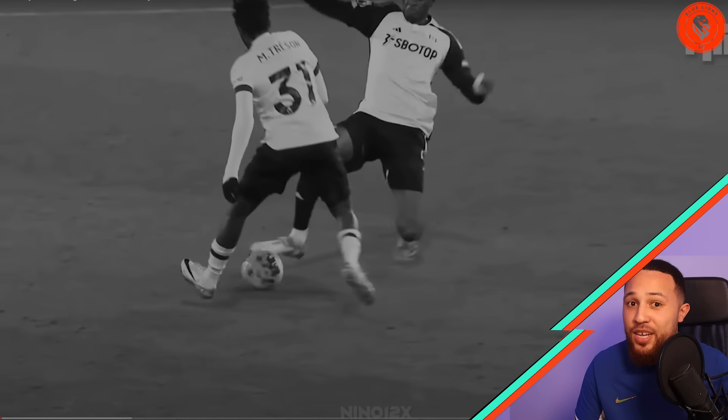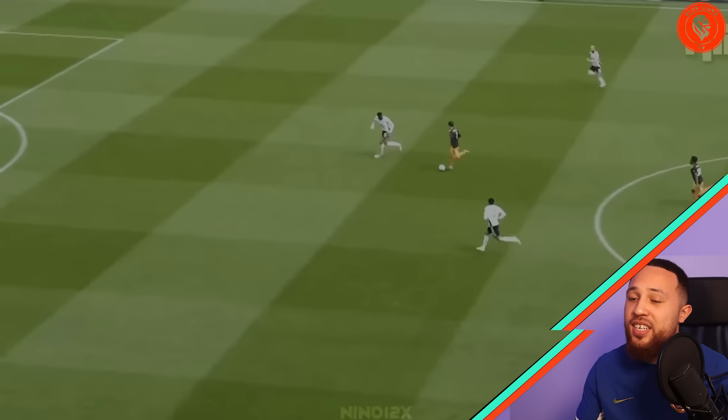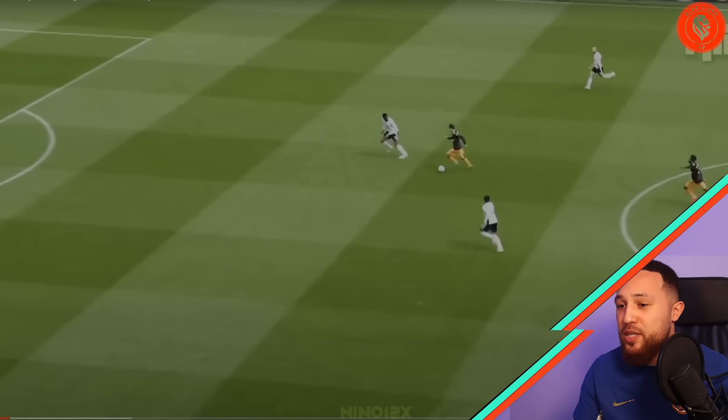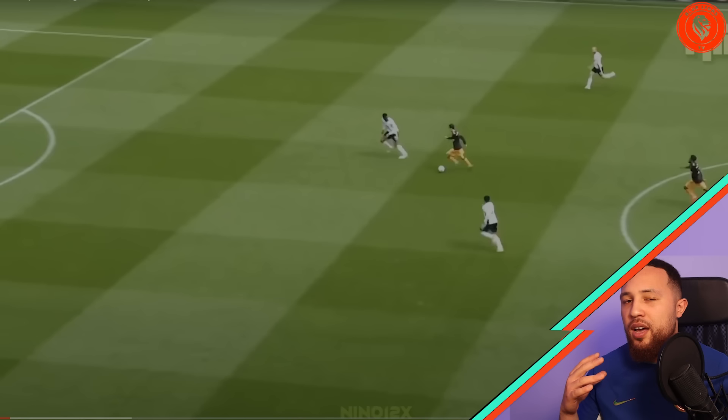Shout out to Neno12x for making yet again another great compilation highlighting all the best parts of Tosin's game. Right from the start this is a great representation of an intelligent part of Tosin's game — how he orientates his body. Look at this situation: there's a counter-attack against him and Tosin is thinking, 'I need to slow down the pace of this attacking player so my teammates have more time to recover and regroup to snuff out this potential counter-attack.'